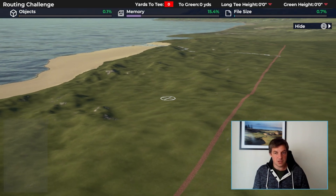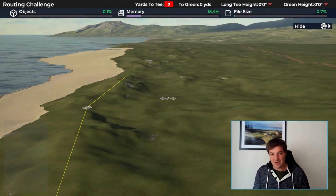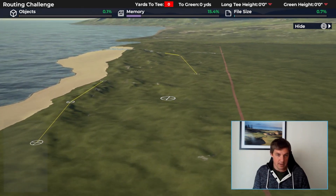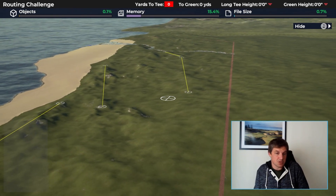The other things that complicated this from a dune ridge point of view were the ones near the coast. You want to think about how you're getting in and out. There's a diagonal dune ridge — kind of reminiscent of Rye — and another one nearby. How you traversed those and where you banked greens into them was very much something to think about.